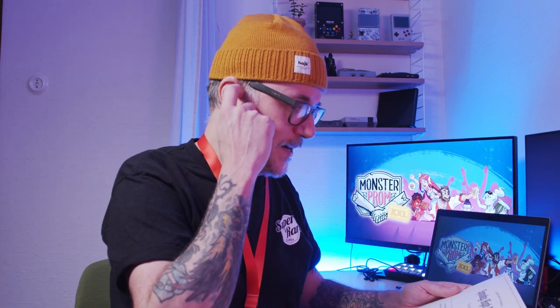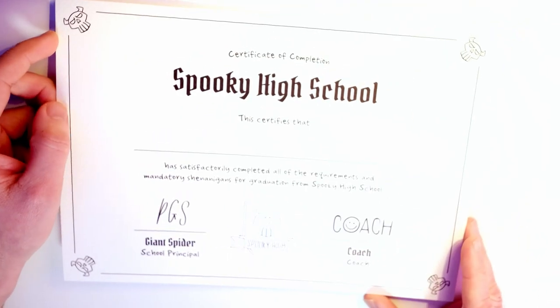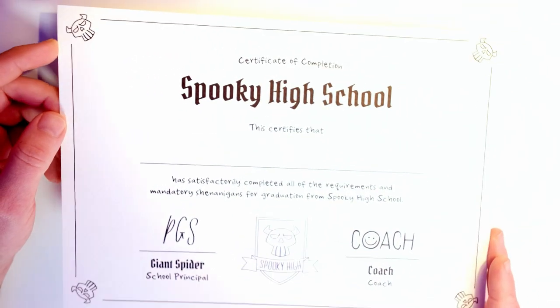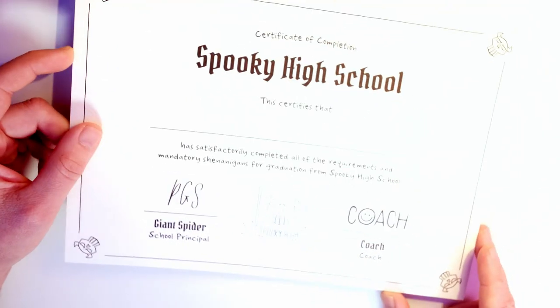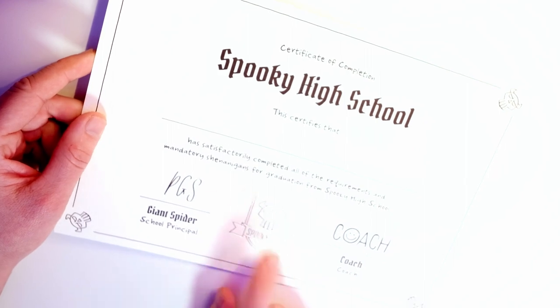Next we have my diploma. This is fantastic because now I can certify that I went to spooky high school under a principal giant spider. So I'm going to write my name here when I'm done. Here we have the certificate of completion, and this is printed on real high quality paper. You have a texture in the paper as well as a foil logotype. This is awesome — it's not just flimsy paper. It's sturdy paper.